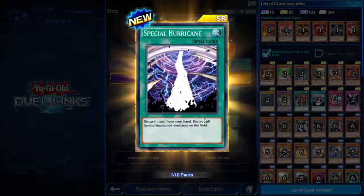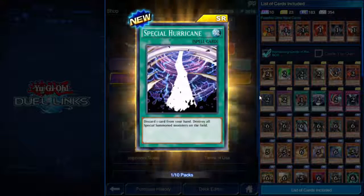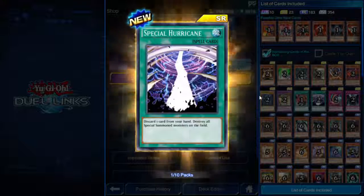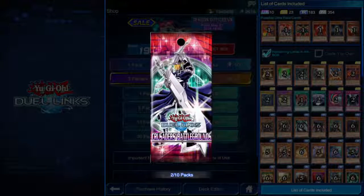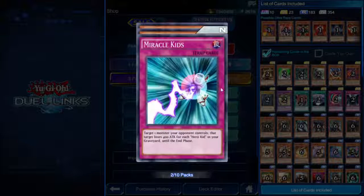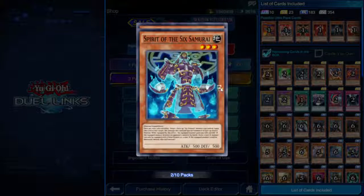Super rare — Special Hurricane! Discard one card from your hand, destroy all special summoned monsters on the field. That is incredible. I remember this card, it wreaks havoc with certain decks.